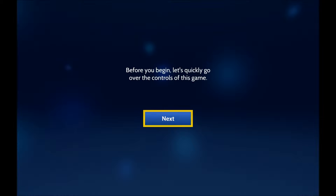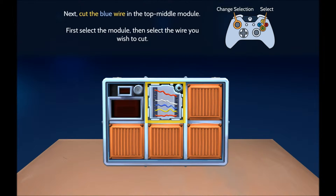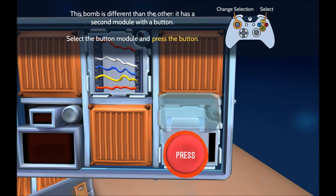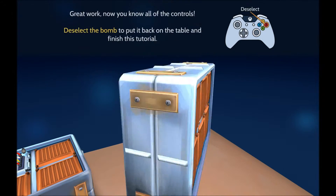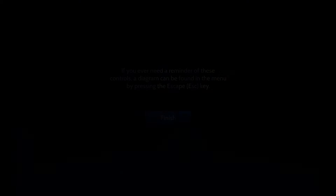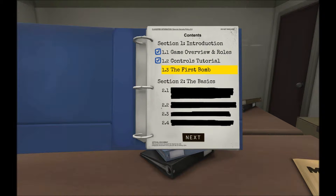Before you begin, let's quickly go over the controls of this game. I'm using a controller. Select the bomb by pressing A. Next, cut the blue wire in the middle thing. Deselect the module and then select the bomb on the right. Now press the button. I can rotate it. There's no batteries, nothing. It's a suitcase. I am a little bit sick. If you ever need a reminder of these controls, the diagram can be found by pressing Escape or Start.